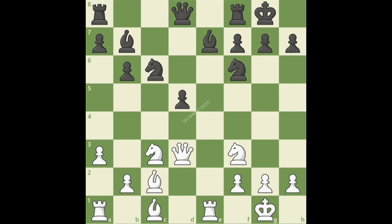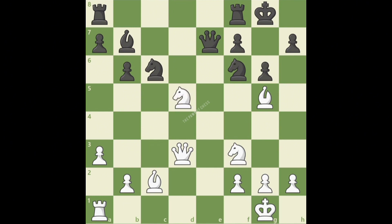After bishop g5, white is threatening bishop takes f6 and checkmate on h7, so black is forced to make the weakening move g6. Now that the knight is only protected by the bishop, white takes advantage of the weak dark squares with rook takes e7. The only way to protect the f6 knight is to play queen takes e7, and now white has the crushing knight takes d5, attacking the queen and pinning the knight on f6. White will play knight takes f6 check on the next turn with a crushing attack.